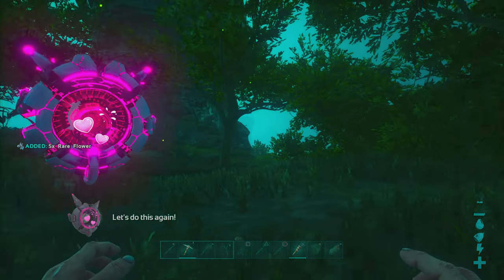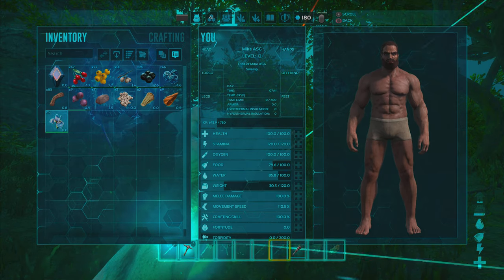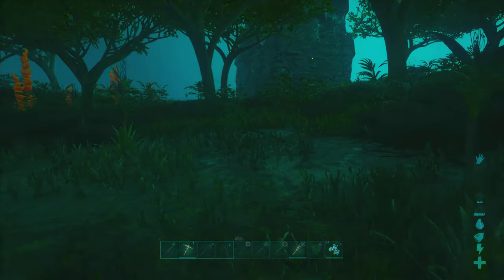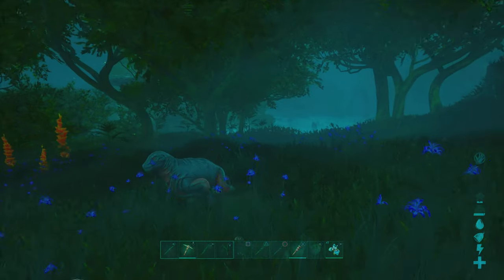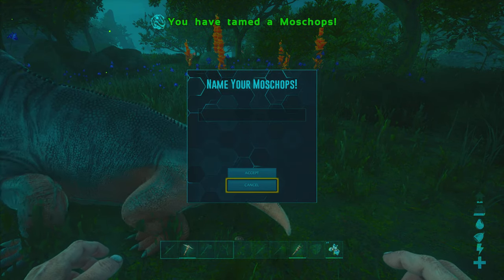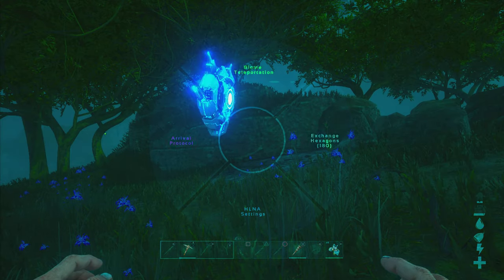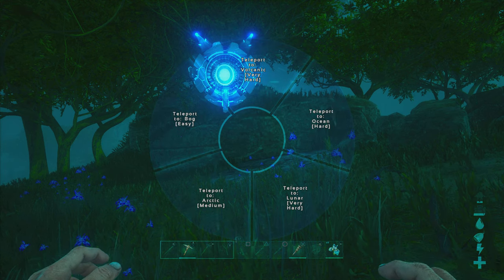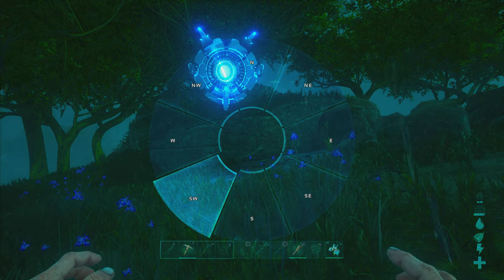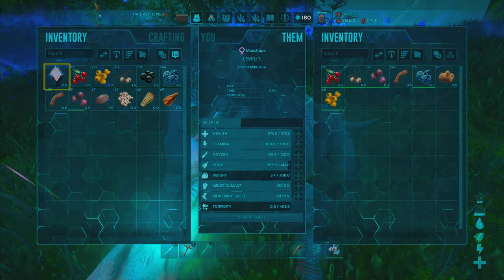We only get five rare flowers but only need one to feed the Moschops. She tamed all the way with just one flower — that is awesome, way better than expected. We teleport out immediately, taking no risks. We head straight to the ocean biome — almost every spawn point there is totally safe, with high pillars and nothing too dangerous.